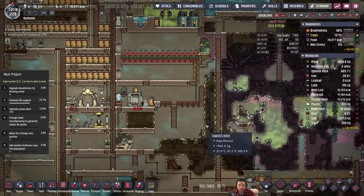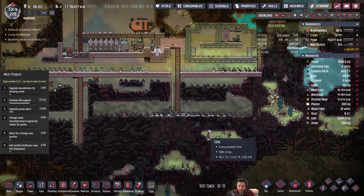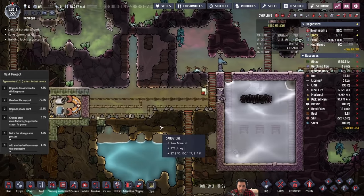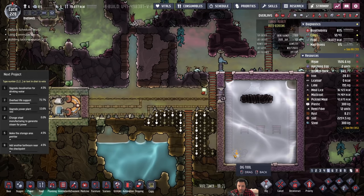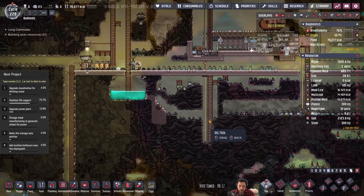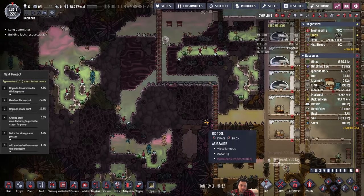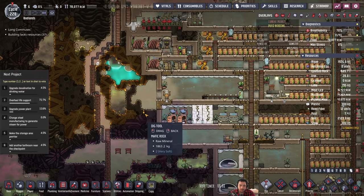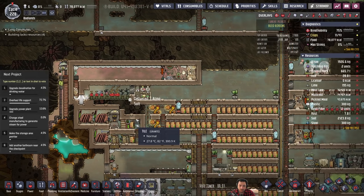So another issue that I'm going to have is due to the lack of dirt, and specifically the lack of dirt for fertilization, my reliance upon millwood might be coming to an end. I can dig up some dirt for now, but I might want to think about alternative methods to feed myself, because there is a fairly finite amount of dirt here, and unless I start to produce dirt, that is going to become an issue.